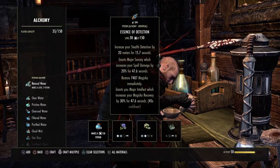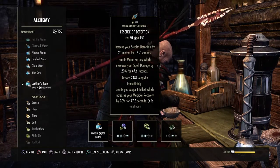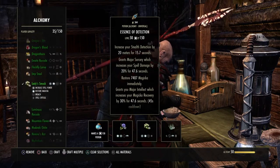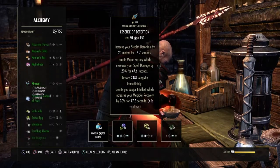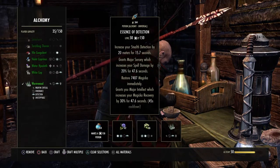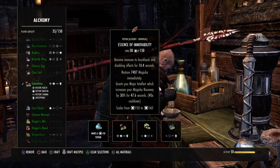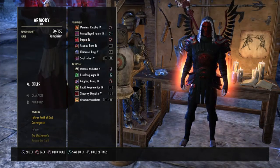To make the Essence of Detection — I can never pronounce this — I think it's like Lachlan's tears, cornflower, lady's smock, and wormwood. Some of them can be quite expensive, but it's worth spending the money to make it yourself. Immovability is a good second option — I use Channeled Acceleration so I get snared quite a bit sometimes. You just swap out cornflower with columbine.